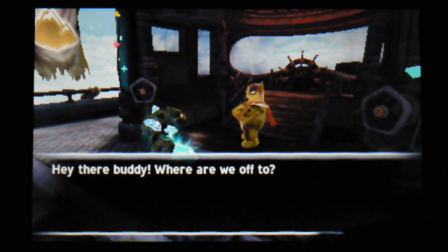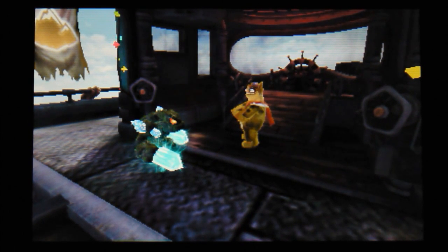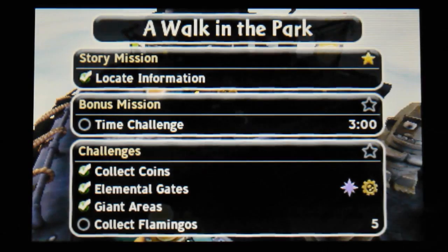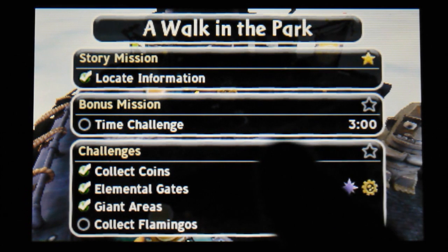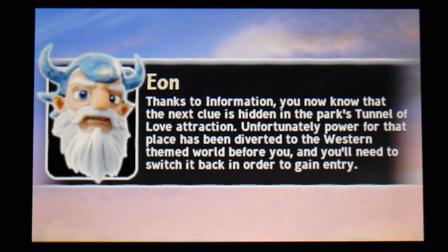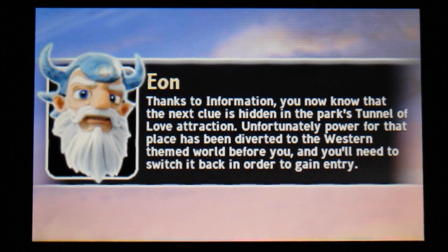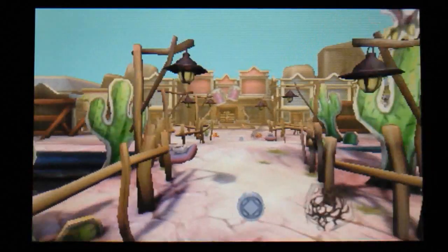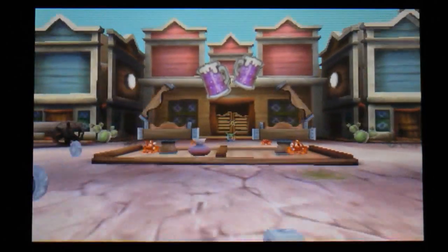So we're continuing onwards and we've got Lightcore Prison Break here, we're headed back to Tech Theme Park, and we've also got Swarm and we're off to Western Land this time. Our coin total is a bit higher so hopefully we're not going to die. I think Prison Break Lightcore is just level 1 and Swarm is maybe level 4 or something. He's pretty well levelled up but we'll just have to wait and see how Prison Break performs.